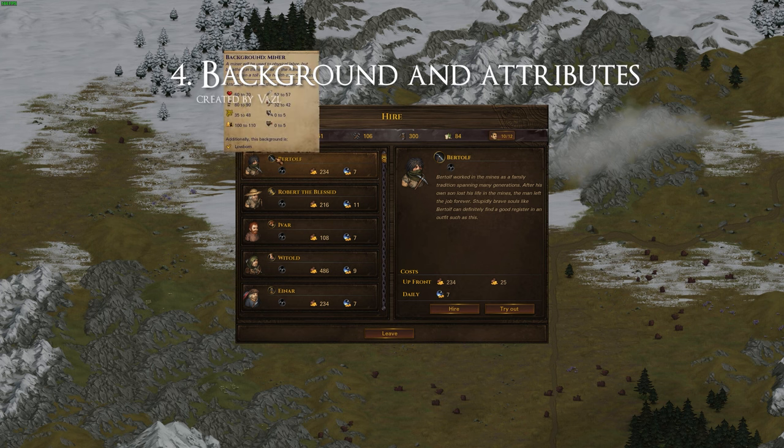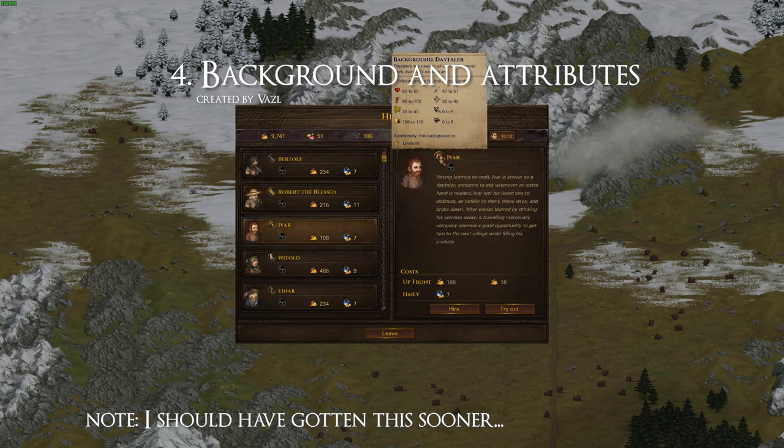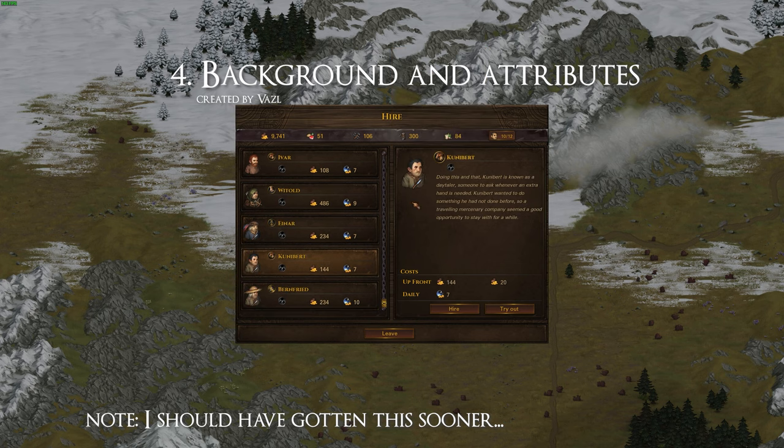Coming up is Backgrounds and Attribute Ranges. This mod is extremely useful and time-saving for newer players learning the game, as it shows you what the stat ranges of a certain background are. Even for veterans of the game it saves a ton of time — no more need to open wiki pages to compare how well you rolled your bricklayers, beggars, and melon muggers.